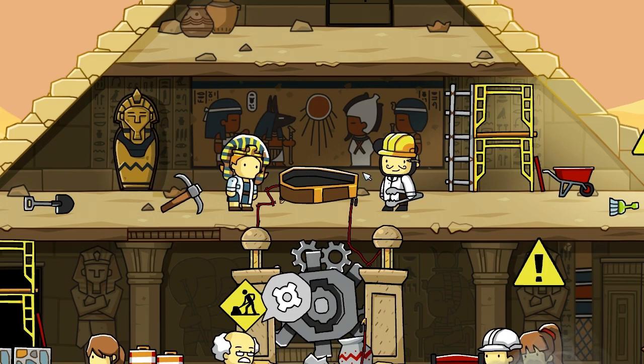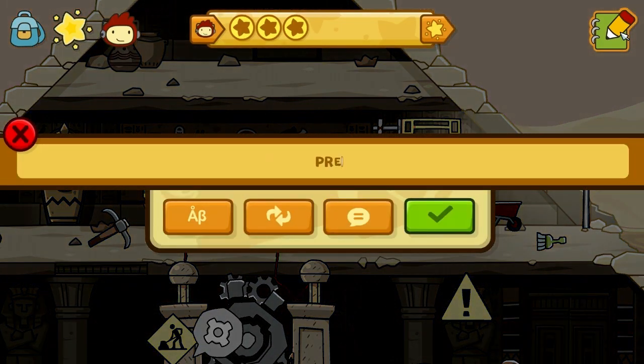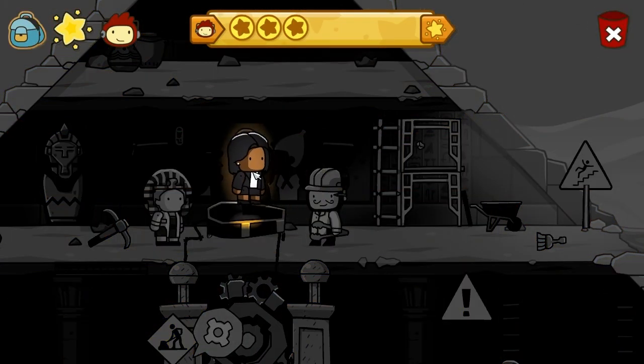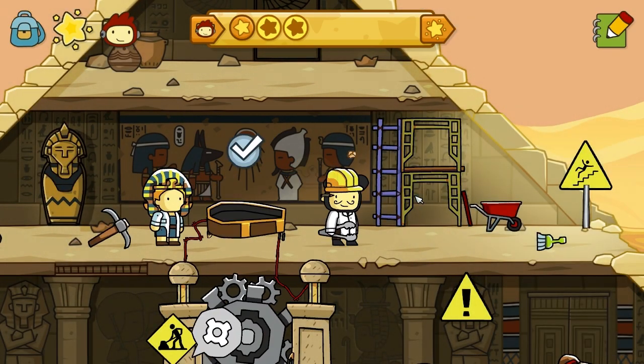Kind of weird, though. Help the mortician make a mummy. First, put someone of high stature in the sarcophagus. How about the president? I almost feel bad now. It's a female president. There you go. I guess we just killed the president.